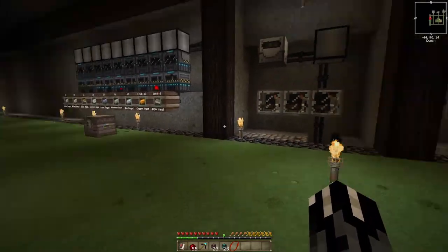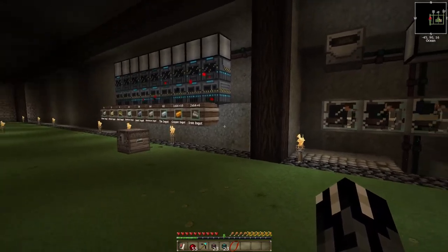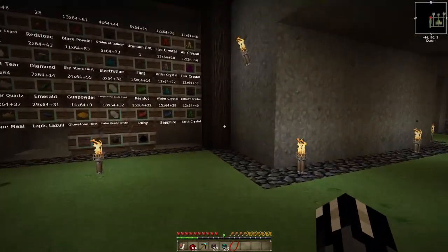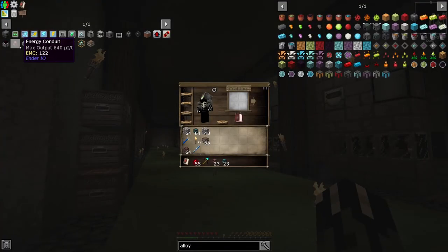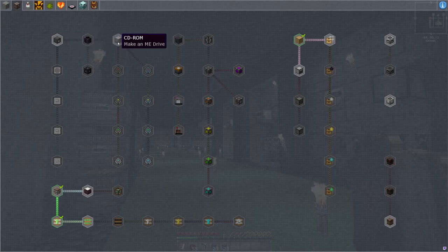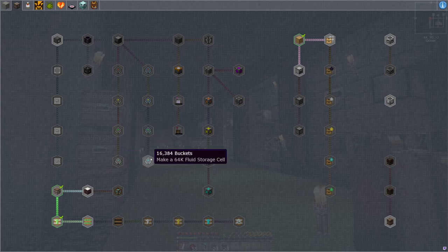At one point or another, we'll put one of those little barrel things there and hook up a setup where we can pull off of that for the future — when we get into something like ME storage. Let's go have a look at what our storage is here. These are like ME, I think, or something like that — I can't remember. Looks like cartridges, some kind of a storage system. Anyway, we're going to go with something like this.